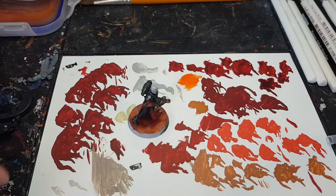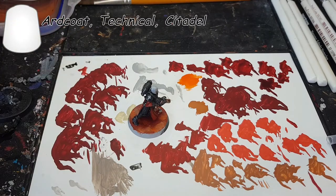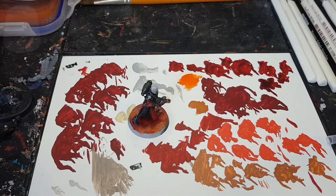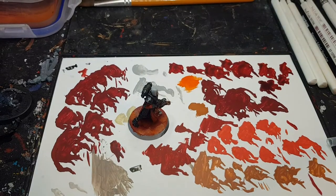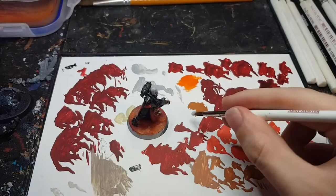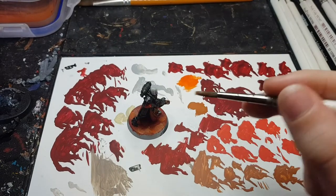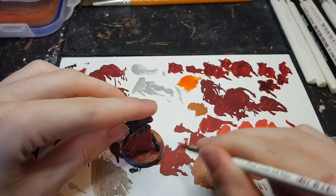Once that's all dry we're going to apply a base coat of hard coat gloss varnish. What that's going to do is make it so when we put the crackle paint on it's going to produce bigger cracks and look better overall. I'm loading quite a bit onto my brush — I'm using the monster brush for this — and applying a good thick coat all over the base.